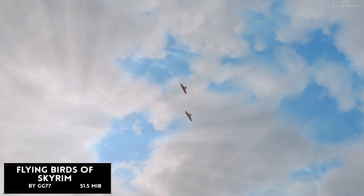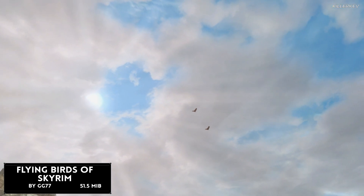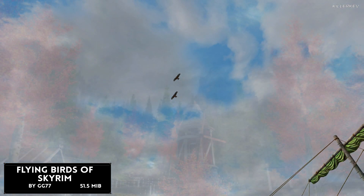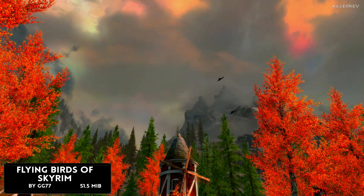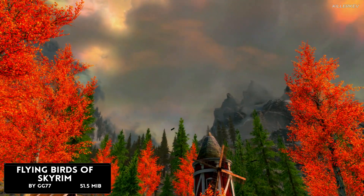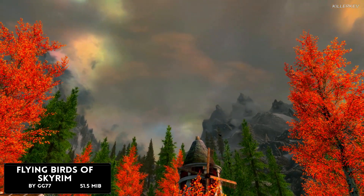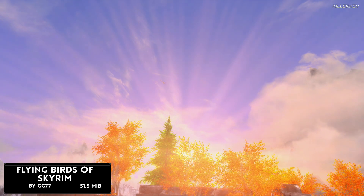Flying Birds of Skyrim comes in at 51.5 megabytes. This mod adds flying birds to the skies of Skyrim — mainly ravens, seagulls, and vultures. Warning: it uses the same locations as the Ravens Mod for flying ravens, so they will clash if used together. Specifically, 67 ravens are added to Whiterun, Riften, and Solitude; 73 seagulls to Solitude, Dawnstar, and Windhelm; and 16 vultures in the volcanic region. They all have their own sound effects.